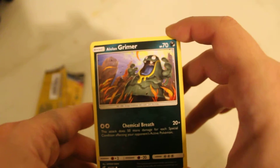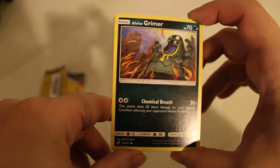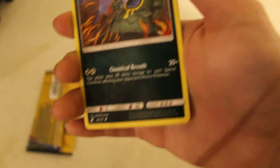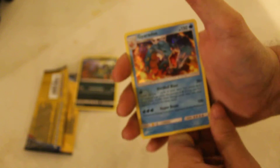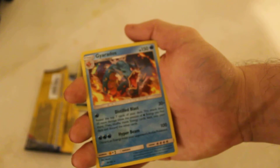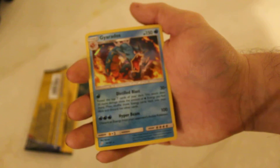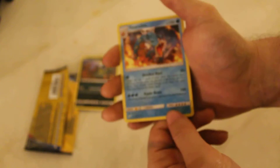We have Alolan Grimer, HP 70, it has Chemical Breath — 20+. This card is 83 out of 181. Next we have a Holo Foil Gyarados, HP 150, with Distilled Blast — 30+, and Hyper Beam — 100. It is card 30 out of 181.